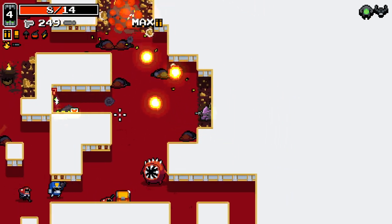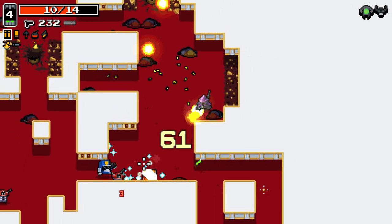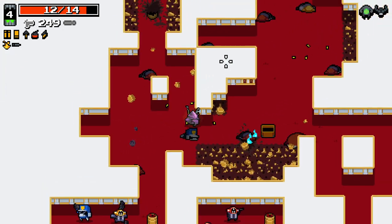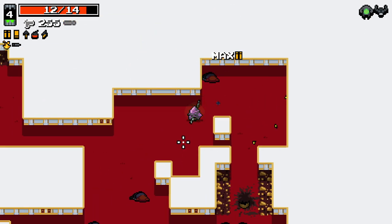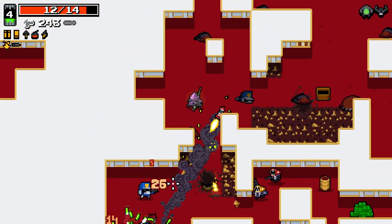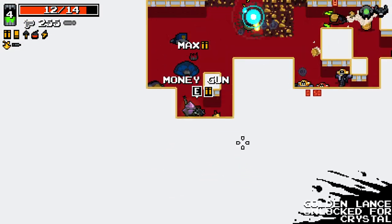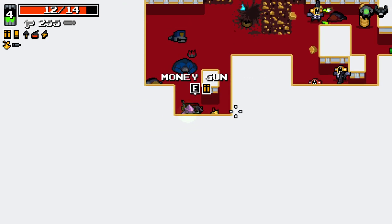Coming down here does have a few purposes though. One, we just unlocked YV, which is probably my favourite character in the entire game. But also, we get a golden chest, which contains a golden weapon, which are essentially alternate starting weapons. And this mod does indeed have alternate golden weapons too. We can come over here and we get the money gun. Golden lance unlocked for Crystal. We just got golden lance!